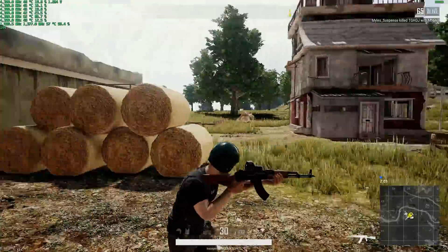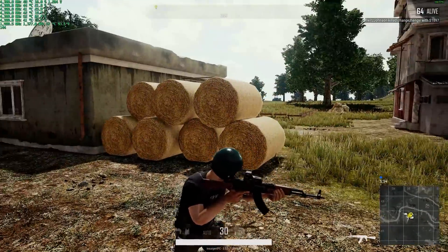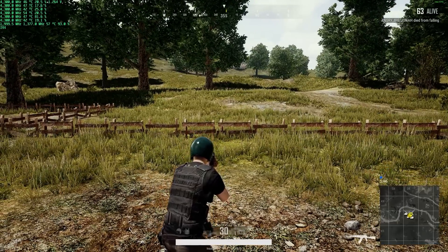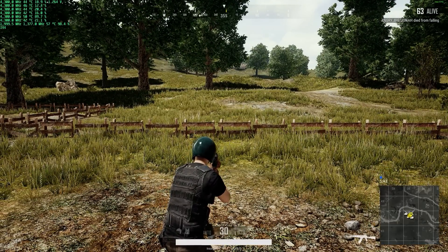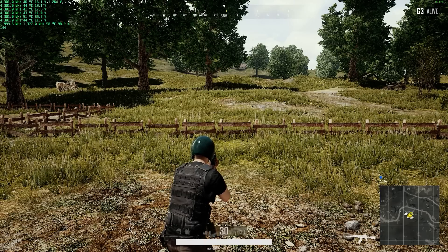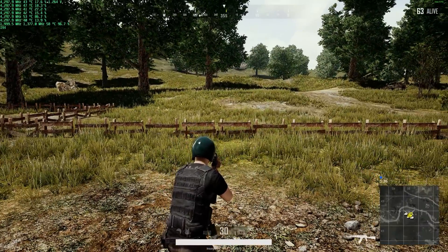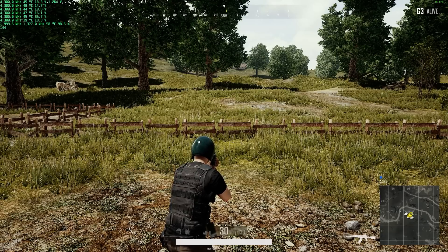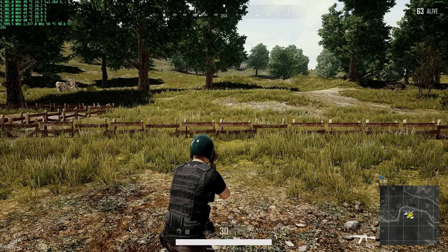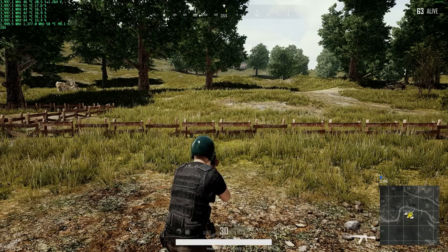144 frames per second — no issue. You can see we could play this game at just 4.3 GHz and get near identical performance, and we'd be able to run at a much lower voltage. I think at 4.3 I could probably run this thing under a volt — I was able to boot into Windows at 1.2 volts at 5 GHz so I think I could get under a volt at 4.3, and temperatures would be in the 20s. Temperatures are already dropping down into the 40s and 30s on some cores. Now let's put it at 4 GHz.